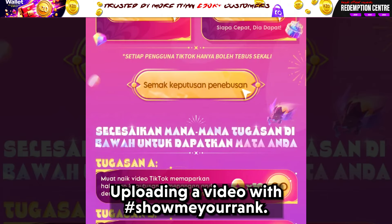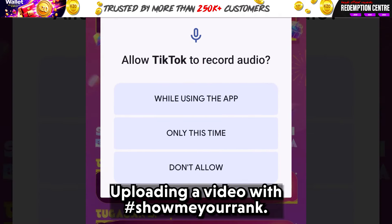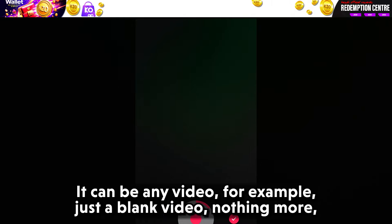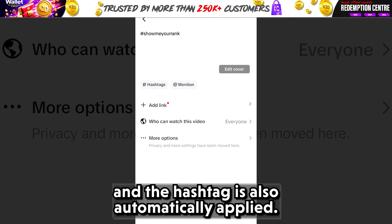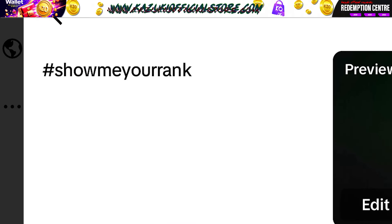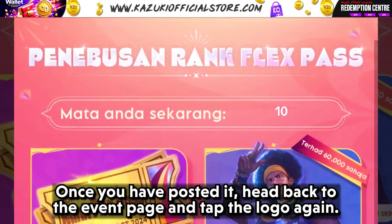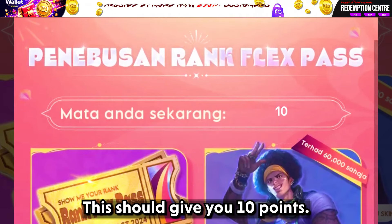Task 1: uploading a video with the hashtag Show Me Your Rank. It can be any video — for example, just a blank video, nothing more — and the hashtag is also automatically applied. Once you have posted it, head back to the event page and tap the logo again. This should give you 10 points.